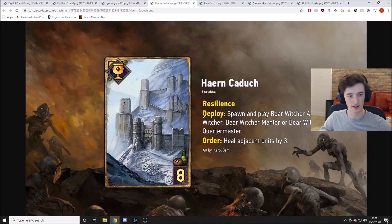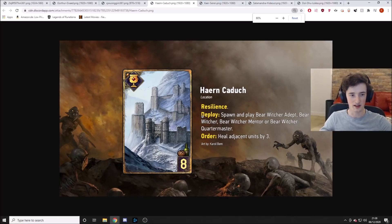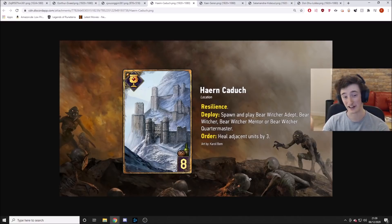Let's go to the next location — it's Horn-Kaduch, which is the Skellige location. Same effect with order: heal adjacent units by three. So potential of six points if you can somehow set this up. A little bit finicky to make work potentially. But obviously it has some synergy with itself, since the units you can deploy actually will damage themselves. You're probably playing bear witchers with this, who damage themselves by three and damage an enemy by three. So if you play one of those guys next to this, and this already plays one of those guys, heal them both — six points. Plus eight, plus eight. That's 13 provisions for 24 points. That sounds a bit broken, I'm not gonna lie. That does sound quite busted.